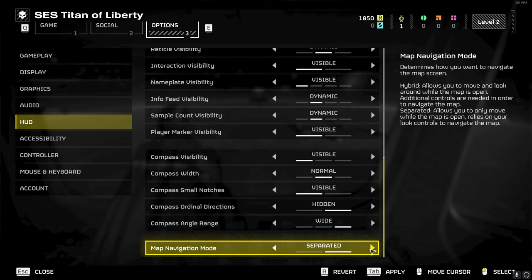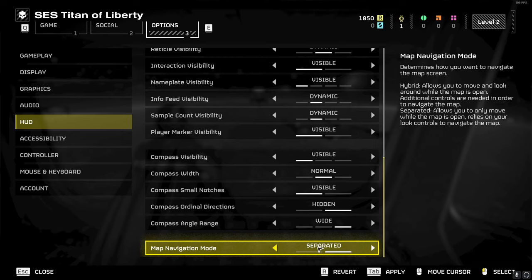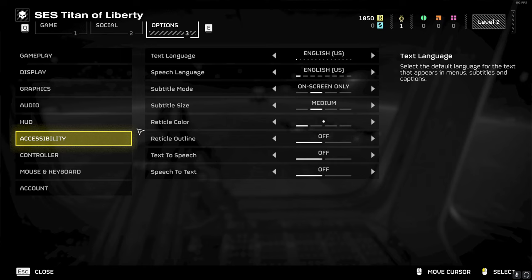For compass, I just left it as is — I think it's fine. For map controls: hybrid allows you to move and look around while the map is open, while separated allows you to only move while the map is open and uses your look controls to navigate the map. I personally prefer hybrid, but separated is an option too.